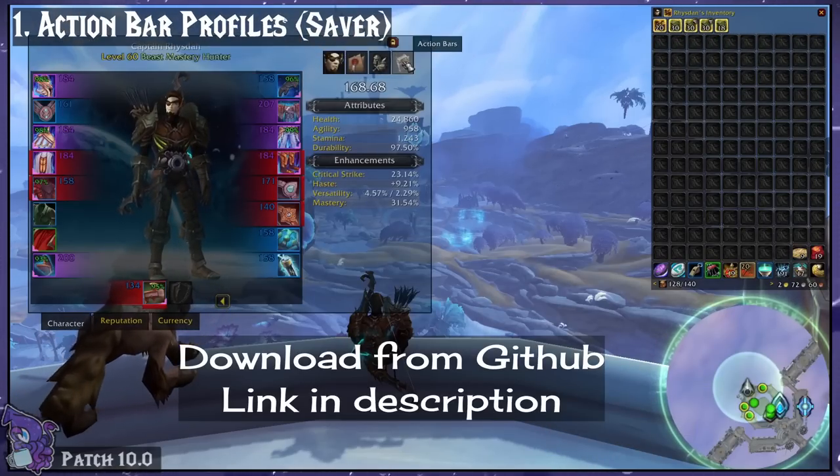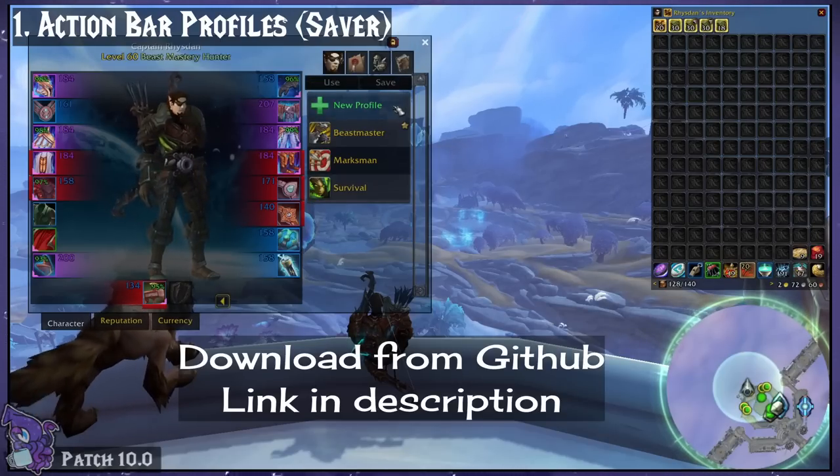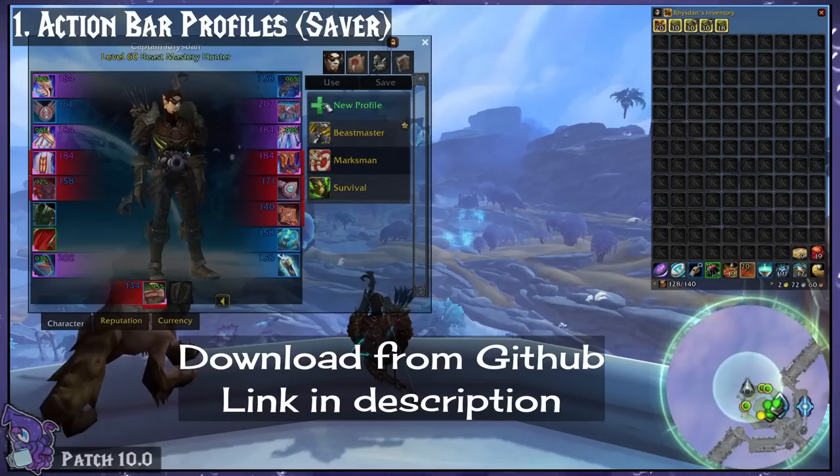Action Bar Profiles. This lets you save your spec's talents, ability placement, keybinds, and so on to a profile that you can then copy onto another character. A super must-have for alts — I can't live without this one.